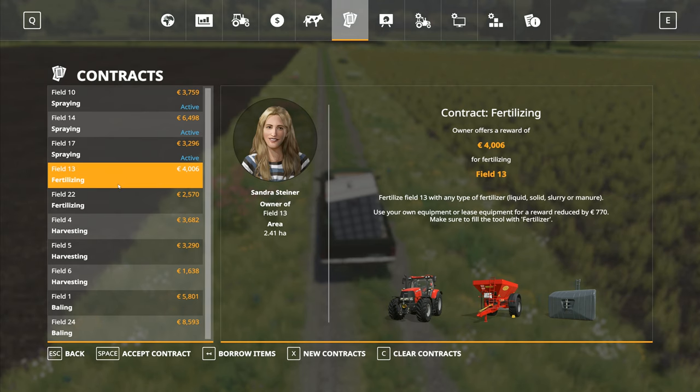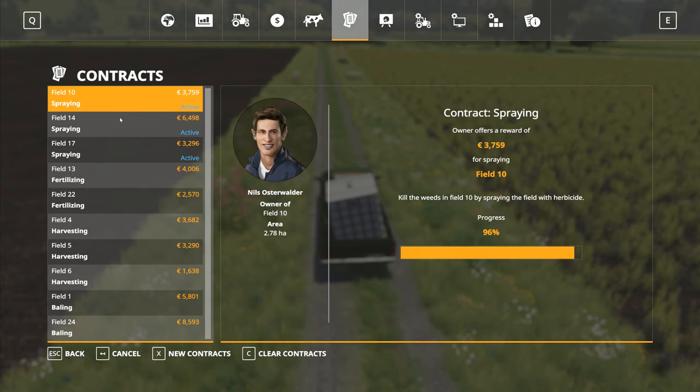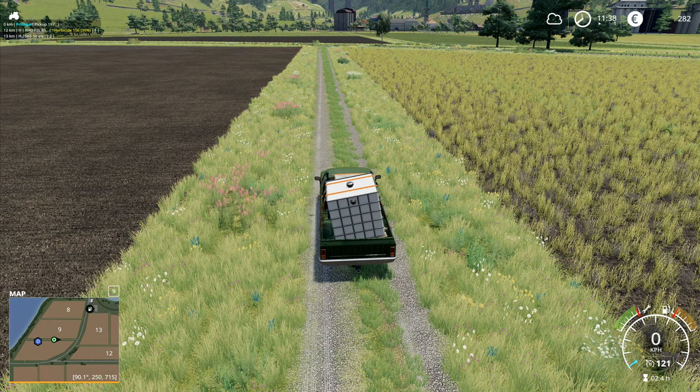Next on our list: after we finish up field 10, we'll do field 17 and then go into field 14 — the big bad boy for the finish. The money lined up: field 14 is 6,500 euros, field 17 is 3,200 euros. Field 17 is actually smaller than field 10, so it's not going to take long.